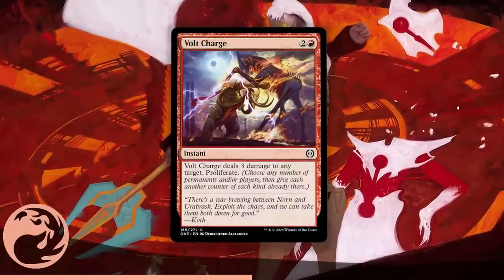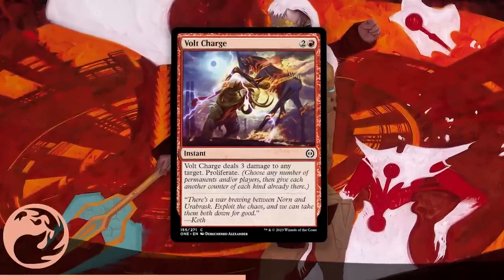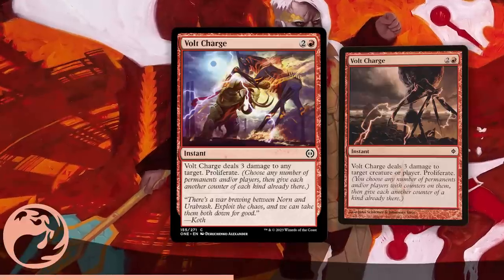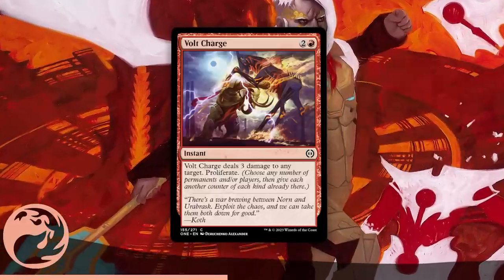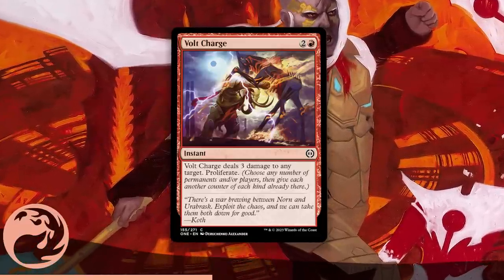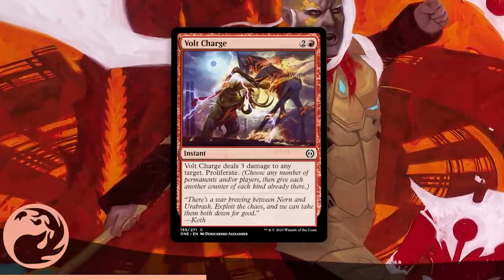Volt Charge is the best Red common, and this shouldn't really come as a surprise to anyone — it's been good since New Phyrexia. 3 mana for 3 damage at instant speed is just fine in limited, and this one proliferates, which gives a lot of value in red specifically thanks to how many oil counters are flying around. This goes in every red deck and will likely be one of the first commons taken out of every pack.